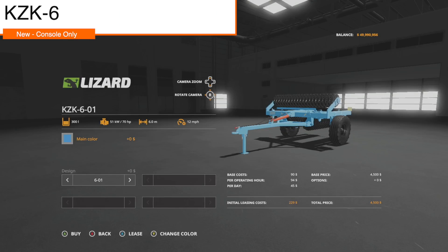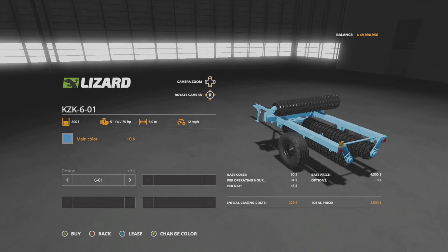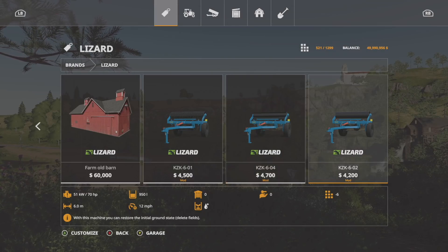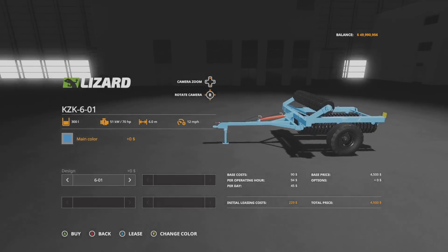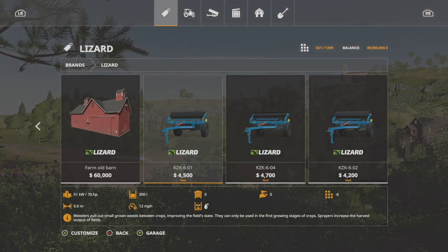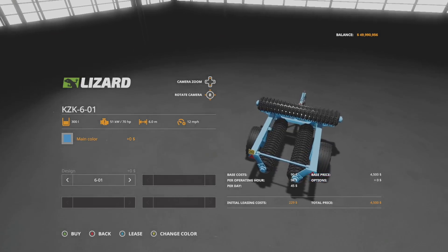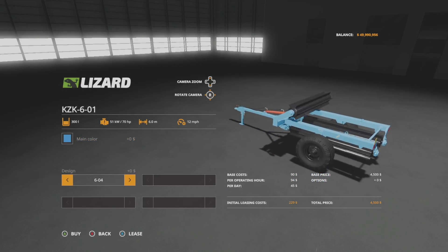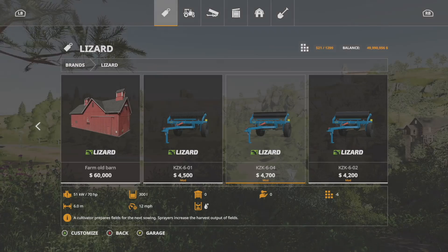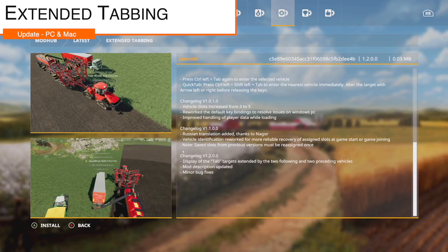Moving into console-only mods — the KZK6, which came out on PC a few days ago. There are three versions: a weeder and fertilizer, a cultivator and fertilizer, and one that deletes fields. All share the same customization. You have a 300 liter water capacity — just fill with water like a tank for weight and fertilizer. It requires 70 horsepower, has a 6 meter working width, and works at 12 miles per hour. The weeder and cultivator versions have a couple different roller setups; the field delete version just has rollers.